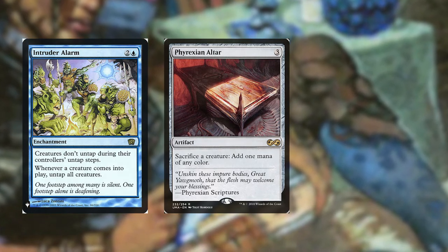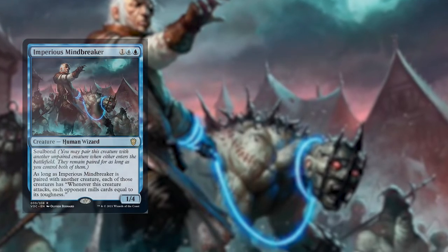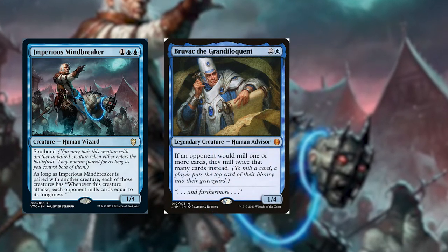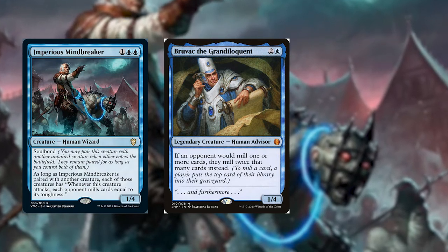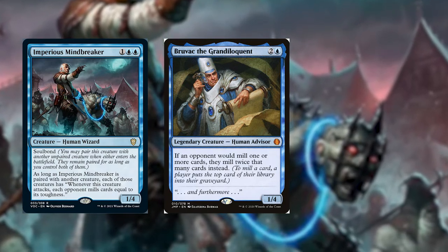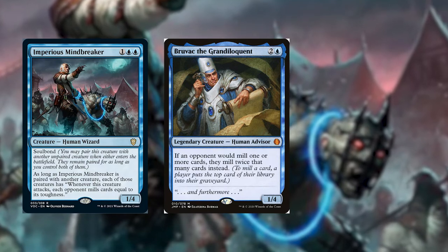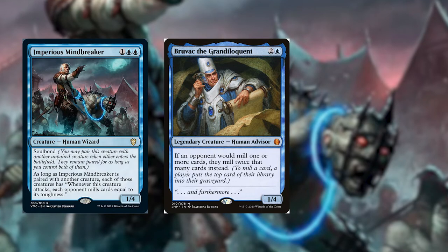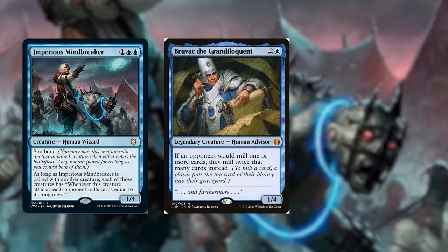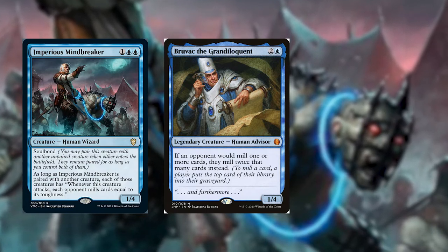One more path worth exploring, though it may not have enough support yet, is milling all opponents out. One card that just came out is Imperious Mindbreaker. You can also pair that with Bruvac the Grandiloquent. Imperious Mindbreaker has the Soulbond ability — as long as it is paired with another creature, whenever either creature attacks, each opponent mills cards equal to its toughness. Bruvac just allows you to mill twice as many, getting your opponents' decks out faster.